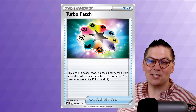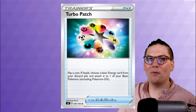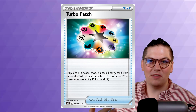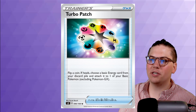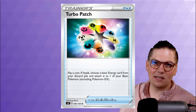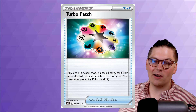Number 5 is Turbo Patch. It might be ranked a little too low, but I don't think it will break the game quite the way people expect. Turbo Patch says: flip a coin — if heads, choose a basic energy from your discard pile and attach it to one of your basic Pokemon, excluding Pokemon GX. With VMAX Pokemon rising into prominence throughout the Sword and Shield block, Turbo Patch is very strong and fits into this metagame very well — and that is why it is number 5.